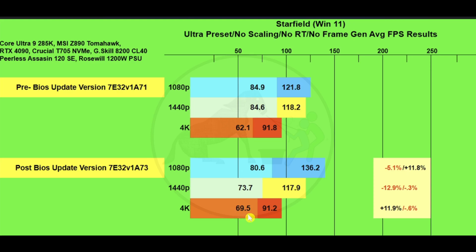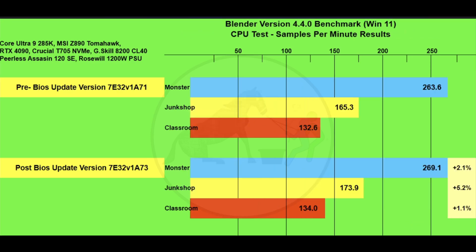At 1080p the 1% lows dropped 5.1% but average frames gained 11.8%. At 1440p we lost 12.9% on 1% lows and about 0.3% on average frames — possibly run variance. At 4K we gained 11.9% on 1% lows and lost about 0.6% on average frames, also possibly run variance.